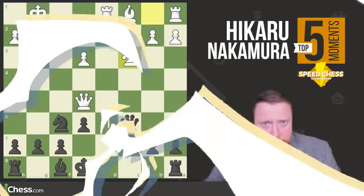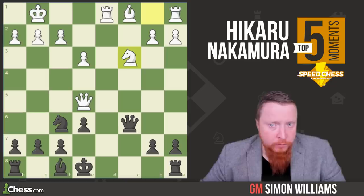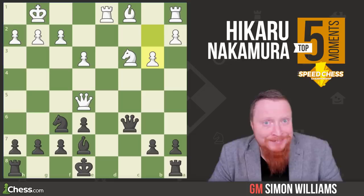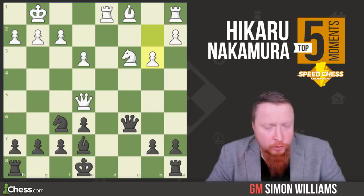In this last example, MVL is the target again. We have this kind of normal-looking position where Hikaru just plays Be7. But now MVL plays a critical mistake — some simple move like Bd2 is fine, trying to get the rook opposite Hikaru's queen, but instead b3 is played. One thing that top players are so good at doing is spotting any weakness that their opponent makes and taking advantage of it immediately.